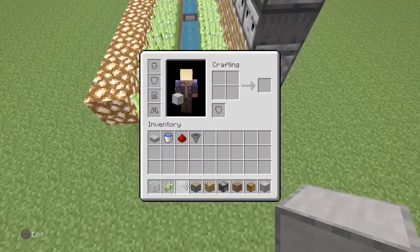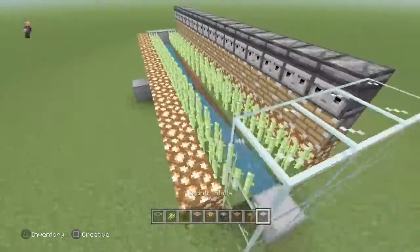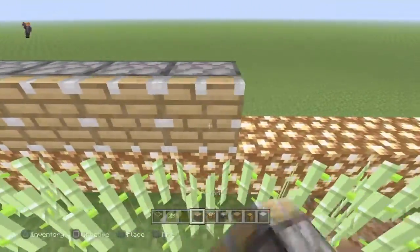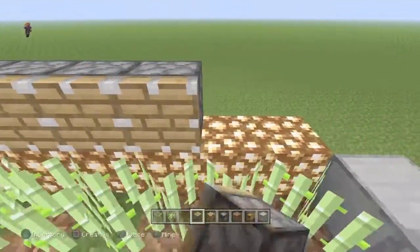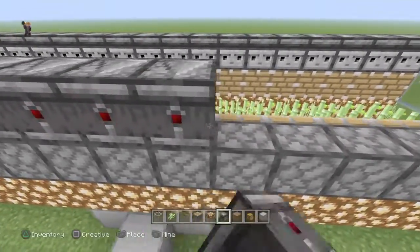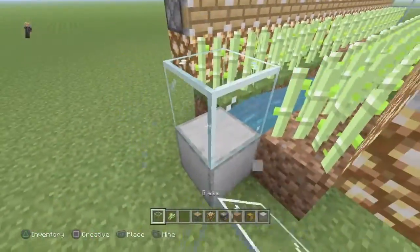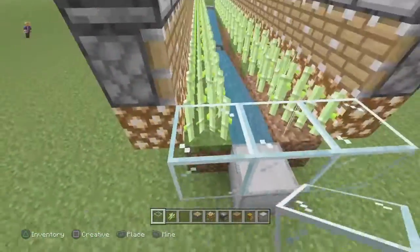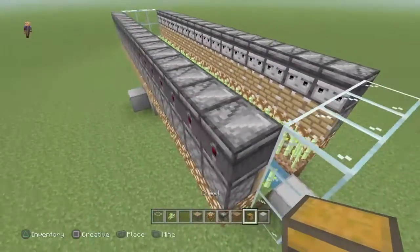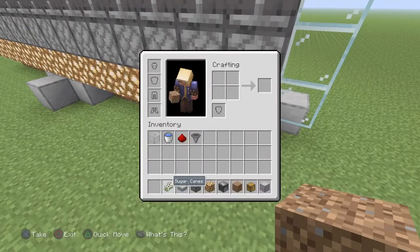I made a mistake — I should put glass here, that's the point of the glass. You can stack these just so you know, it's very efficient. Replace the blocks here with glass.